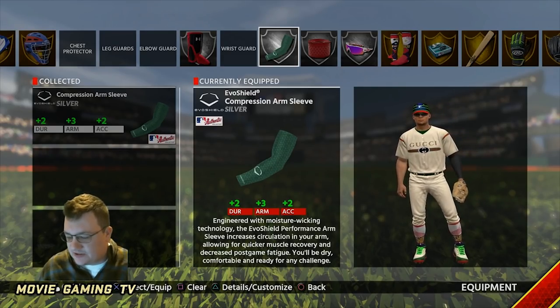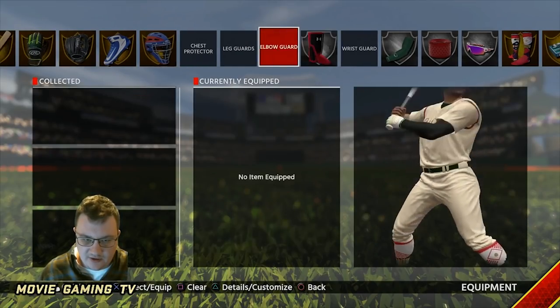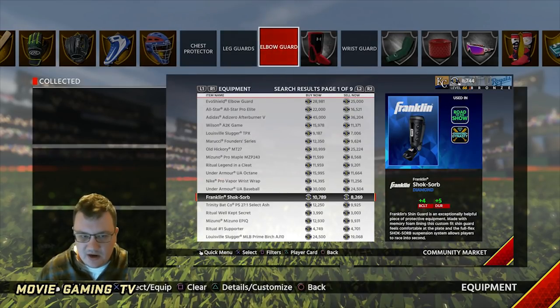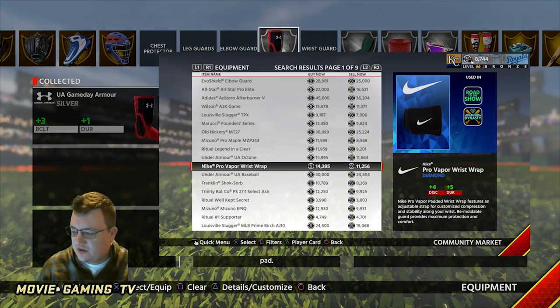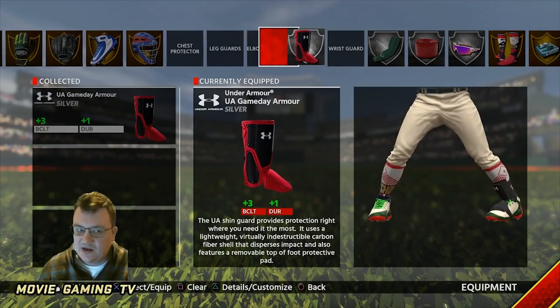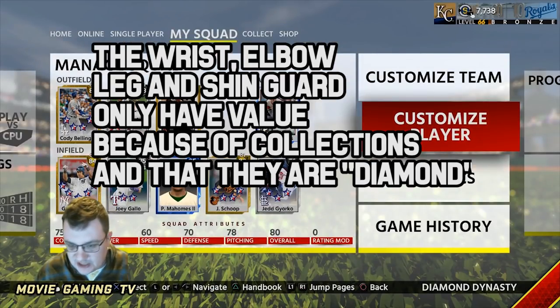For glasses, just go with silver — the increase is not worth the stubs you'll pay. Same with the sleeve, just go with the Nike sleeve. At second base, you'll be all right. The wrist guard, the elbow guard, and the shin guard don't give you any significant stats — you don't even need them at all. They either shouldn't be in the game or they need different stats next year, because the batting clutch doesn't mathematically do anything, and durability plus one doesn't matter. What's crazy is how expensive these items are at diamond — they should be worth like 100 stubs. But you know how it is with diamond gear.